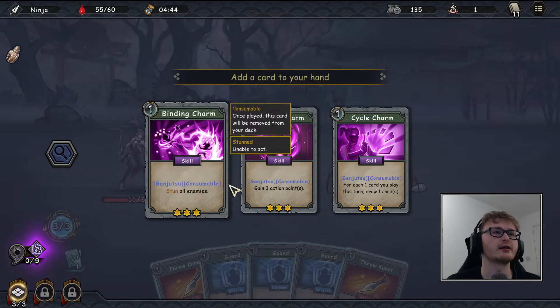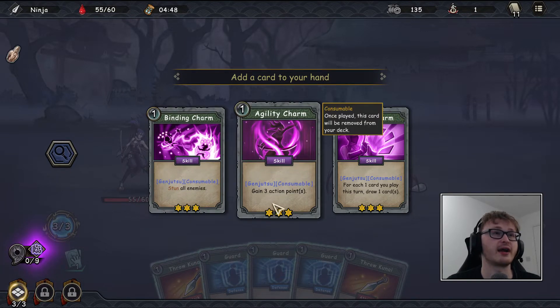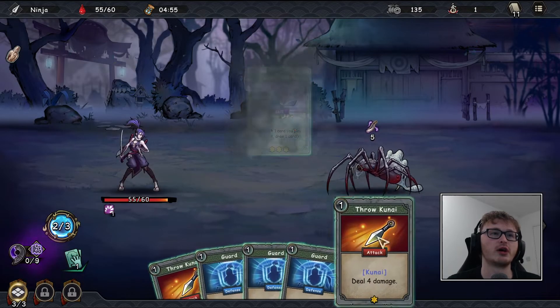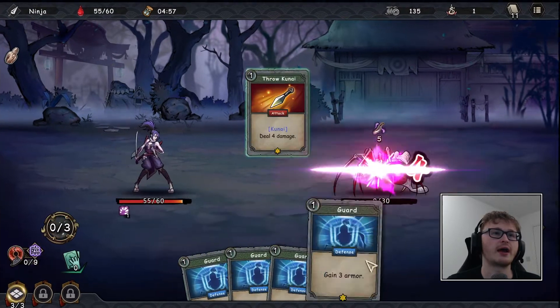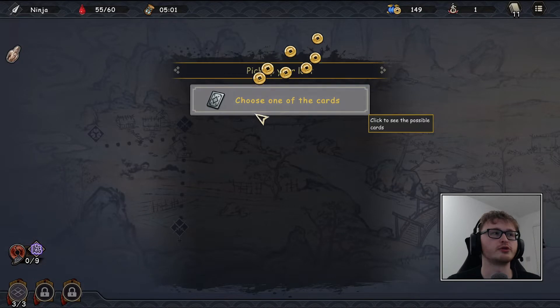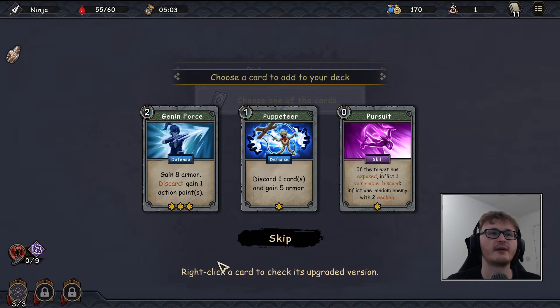We press the genjutsu and get: add a card to your hand, stun all enemies (pretty strong), gain three action points (similarly strong), or for each card you play this turn draw one card. The only annoying thing is it isn't a permanent buff — it's a one-time use. You'd always want to save this for an elite fight or the boss.